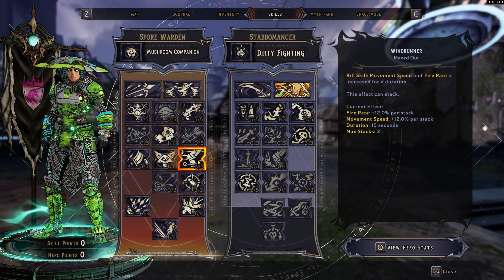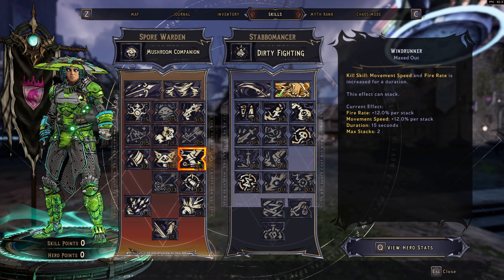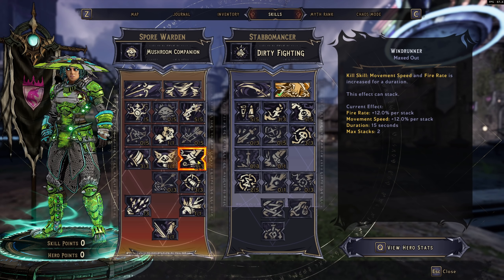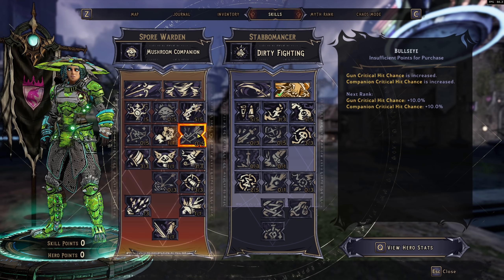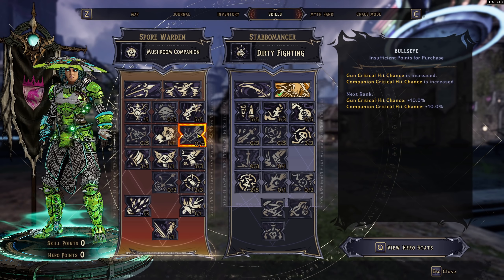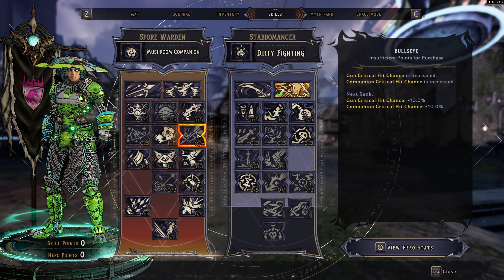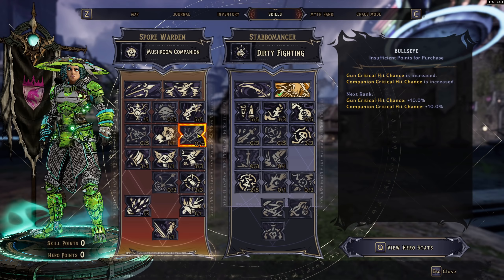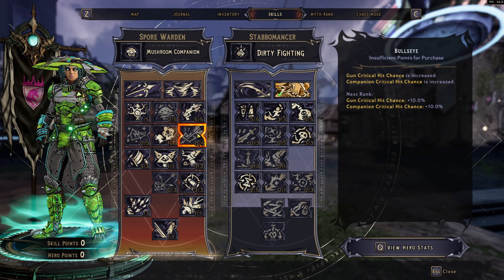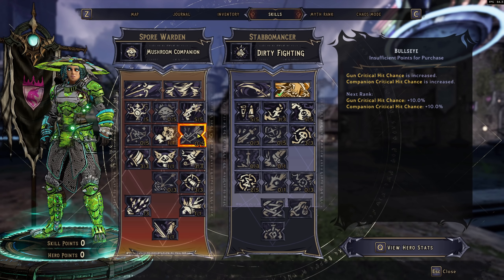We have Wind Runner — every time we get a kill, we get more movement speed and fire rate. It's more of a miscellaneous perk but makes everything go a lot smoother, and that 24% fire rate is honestly insane. You may be wondering why I did not spec into Bullseye. Well, if we're trying to get critical hits in Shadows, we don't really need critical hit chance outside of Shadows. The gun we're using can be aimed at an enemy and it'll ricochet itself without the need of critical hits. I didn't believe it was worth the 5 points.